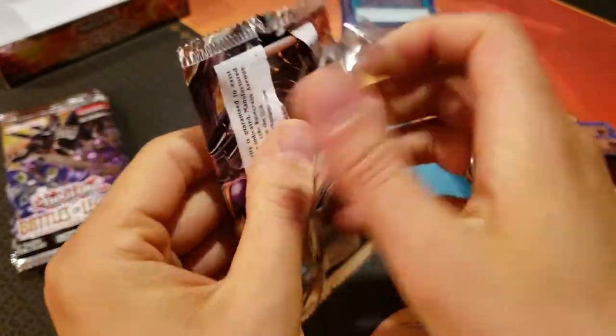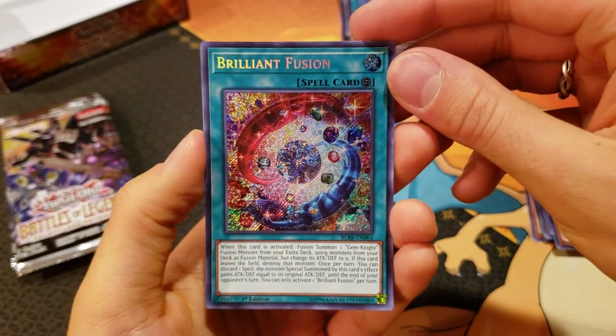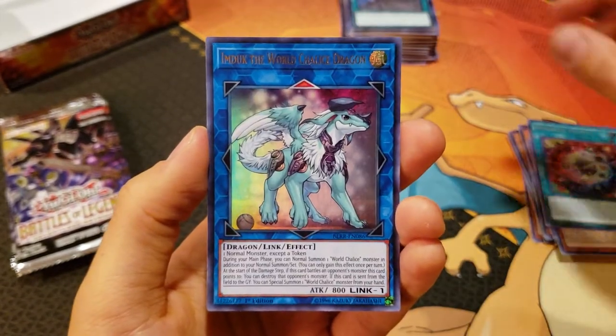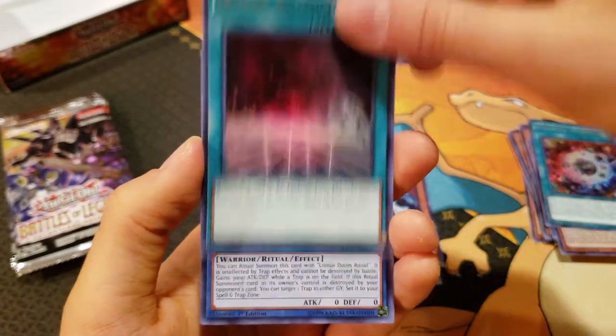We're getting down the wire, guys — we've got to get that castle. We've got Brilliant Fusion — now that's a beautiful secret. M-Duck the World Chalice Dragon, Unizombie, Duelist Alliance, Litmus Doom Swordsman.